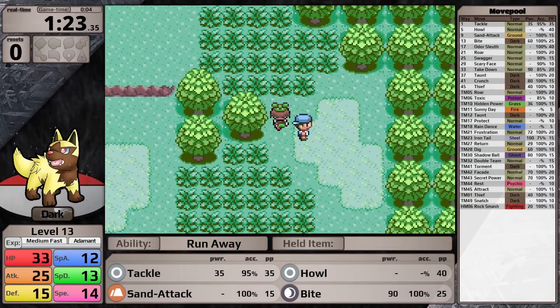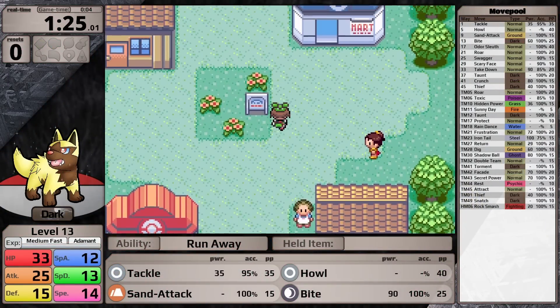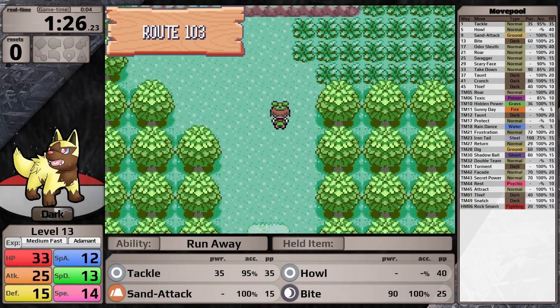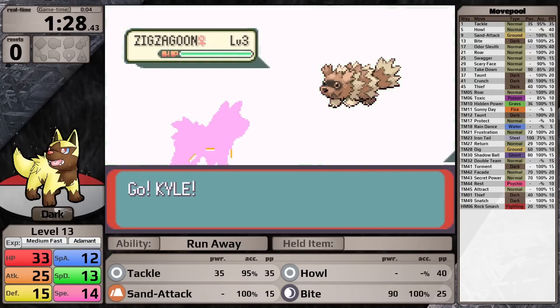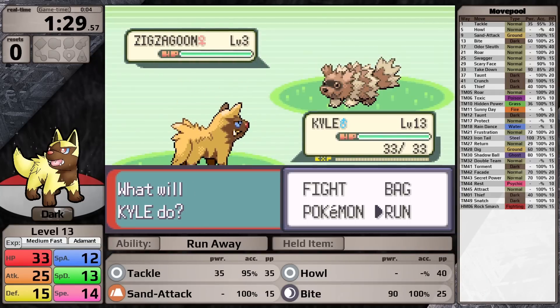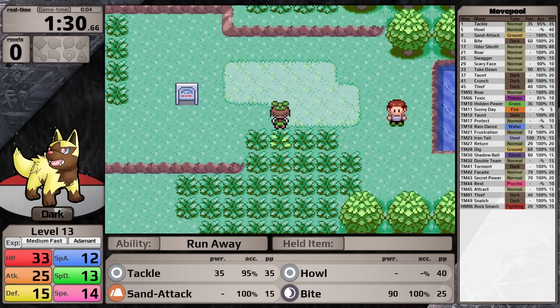This video is not going to be like most on my channel, where I start with the genetically perfect Pokemon. Instead, I'm going to take this shiny as it was given to me by the game. By the way, I nicknamed it Kyle, so I'll be referring to it as Kyle throughout the rest of this video.